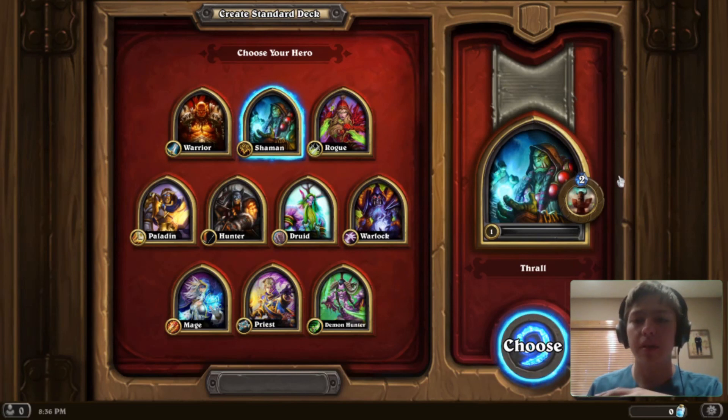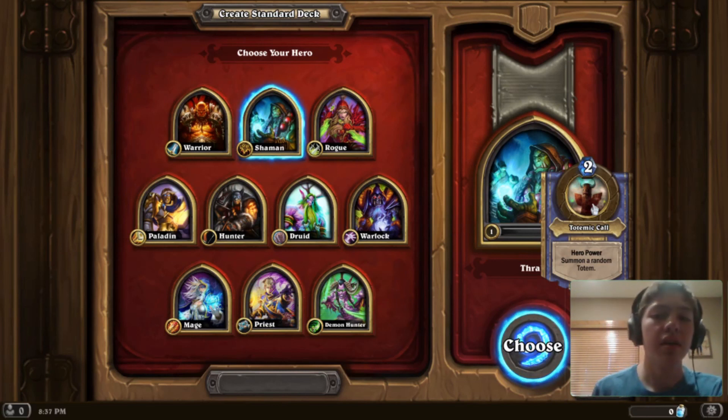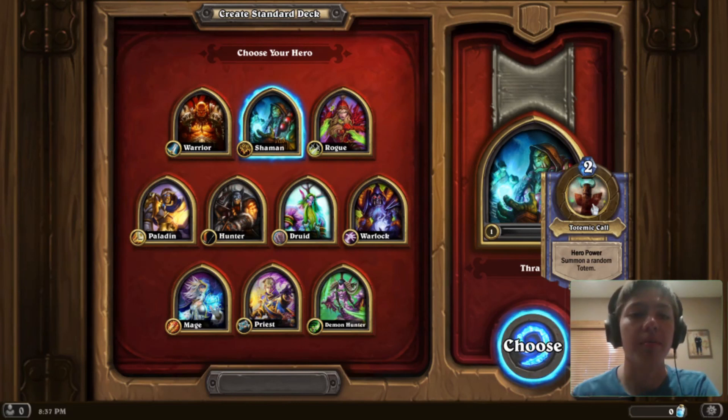Shaman's hero power is summon a random totem. There are four totems: a 1-1 totem, a 0-2 totem that heals all your minions 1 health at end of turn, a 0-2 with Spell Power +1 (which makes your spells deal one more damage than normal — pretty powerful if you have a spell hitting many minions), and a 0-2 with Taunt. Taunt means your opponent has to attack that minion before they can attack any other minions or your face.